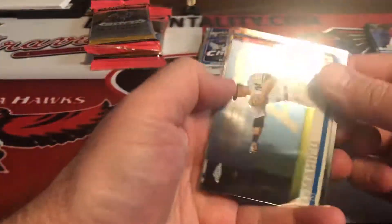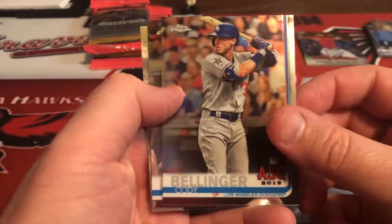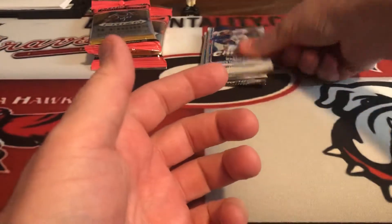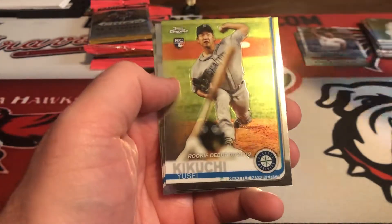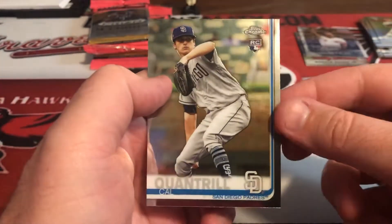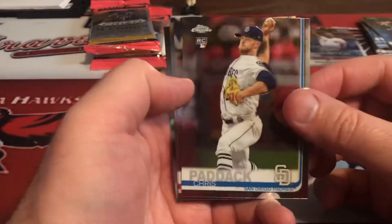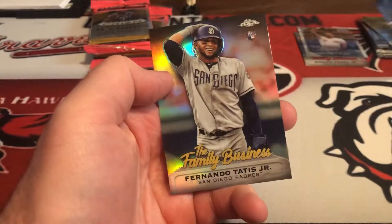Johnny Bench, here's LeMay, Cody all-star, Kris Bryant all-star, and Johnny Bench top 150. Austin Meadows all-star. Yusei Kikuchi, Will Smith, and then Cal Quantrill. Tatis - Chris Paddack, JT Realmuto, Charlie Morton, and there's Tatis family business.